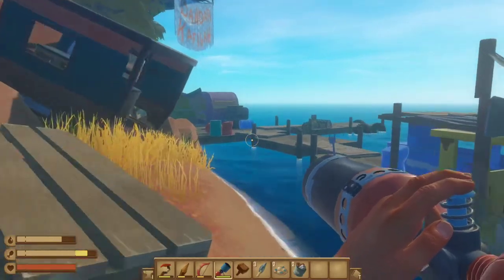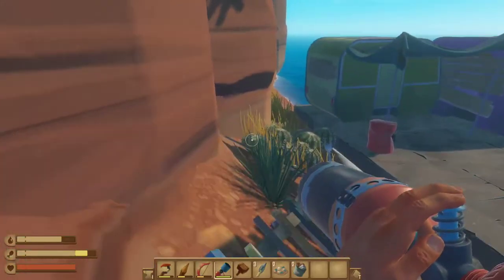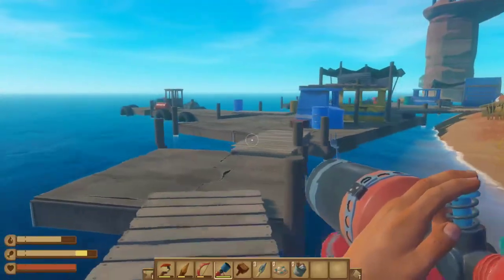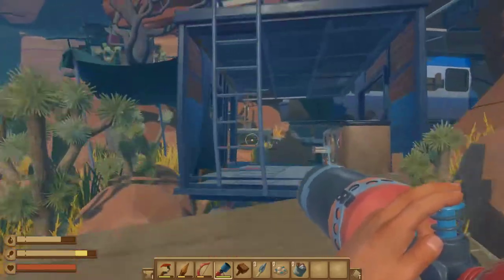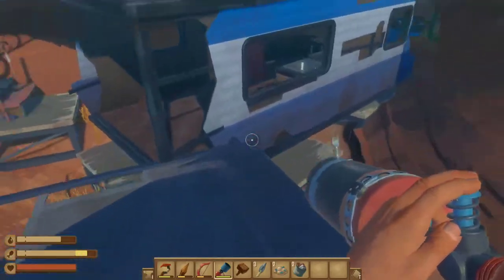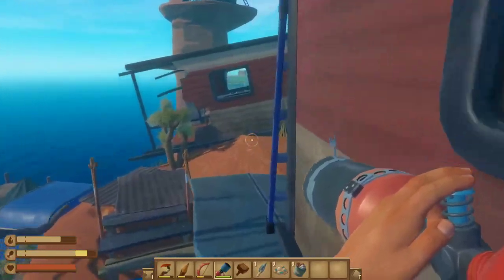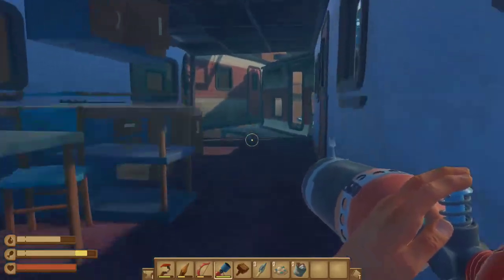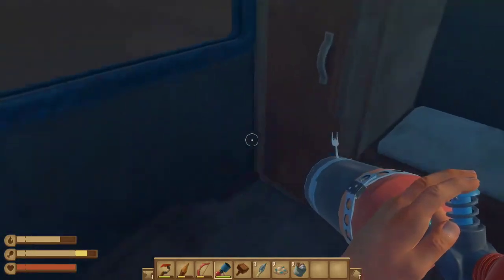What is up guys, welcome to a brand new episode of Raft! Today we are catching cluckers — well, we're catching animals, but I think they're actually called cluckers. So we're gonna go catch some of those. We have a net canister, a net launcher, and we're just gonna catch some while I'm here with Nightmare and Big Blue Bug.